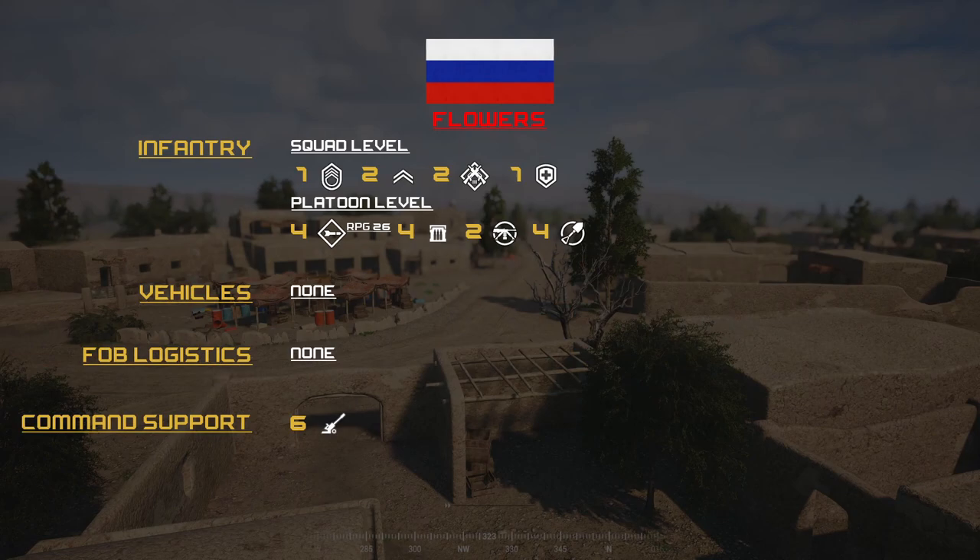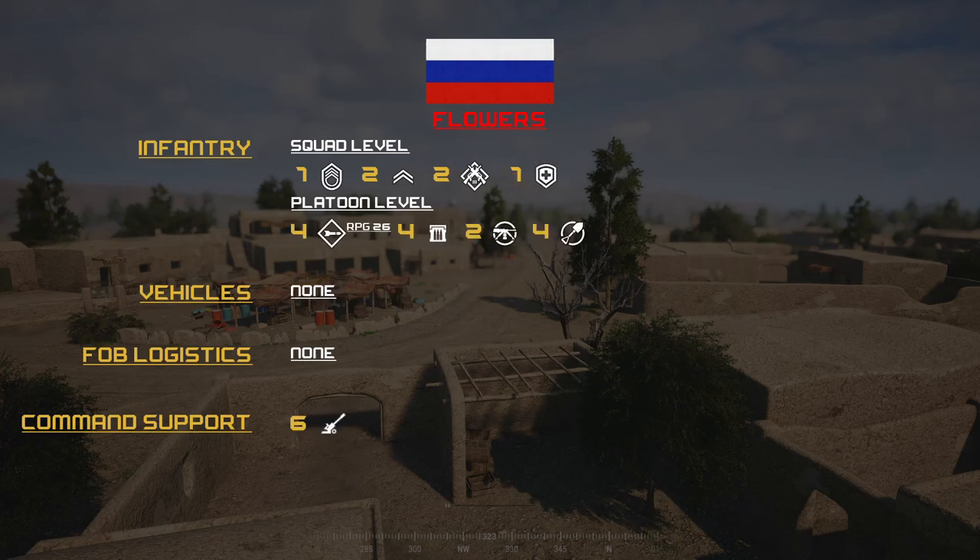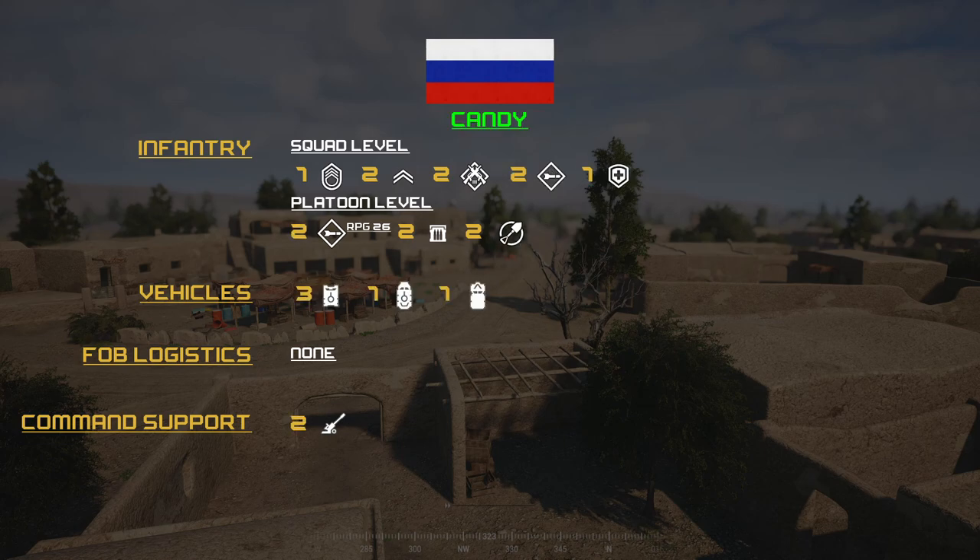Moving on to loadout for the Russian side. For the Flowers option, the Russians are kitted with one SL, two FTLs, two ARs, one medic, no vehicles, and six artillery smoke barrages with no fiber logistics. The platoon armory also gets four RPG-26s, four ammo bearers, two MGs, and four engineers. For the Candy option: one SL, two FTLs, two ARs, two LATs, one medic, two RPG-26s, two ammo bearers, and two engineers.